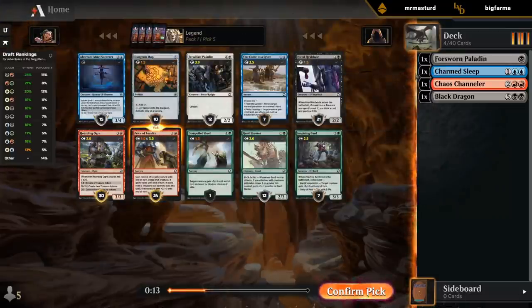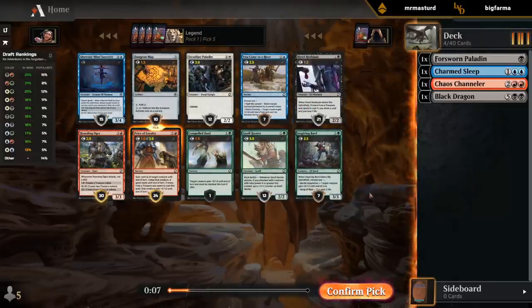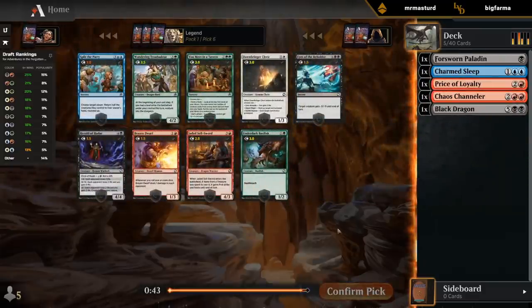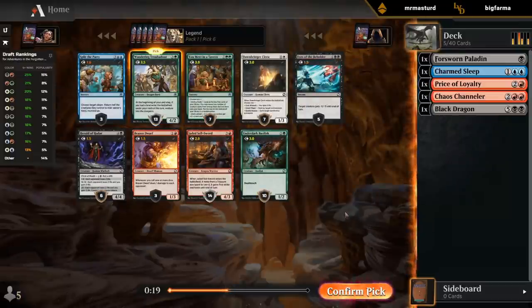Black does seem to have dried up a little bit. We did first-pick two black cards — Hexblade I'll still be pretty happy with. So we have to keep in mind it's possible we don't end up black, or we get our black cards in pack two instead. Now we're seeing a pretty late Troubadour in green — the draft is a bit all over the place. There's no black or red card I really want, so I guess we'll take a Troubadour.